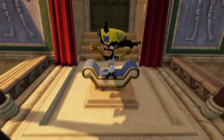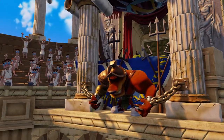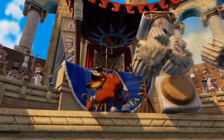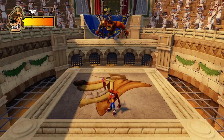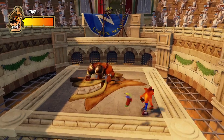It's good to see you got Cortex on his seat there. Now Tiny is gonna try to squish us — we need to do our best to stay out of his way.